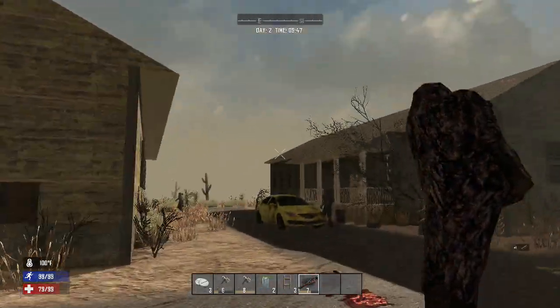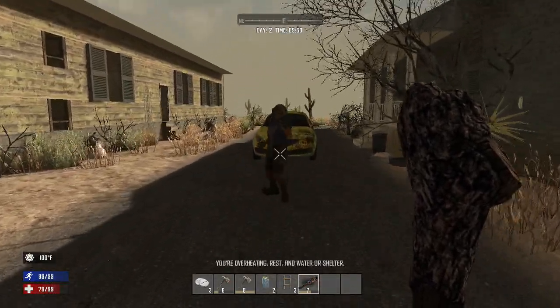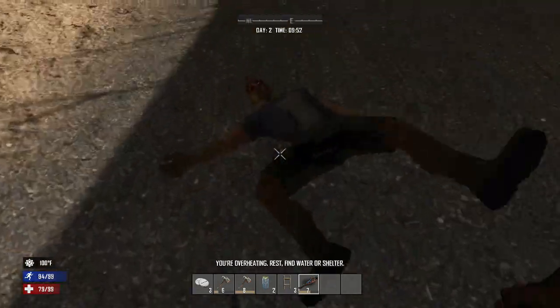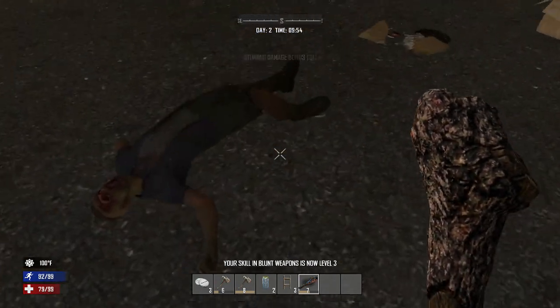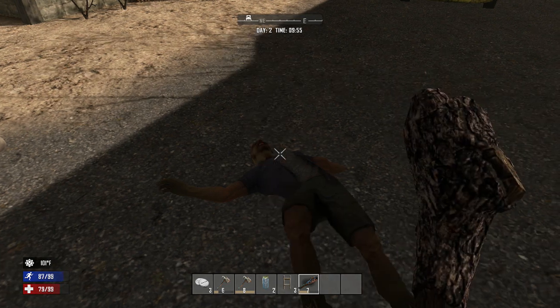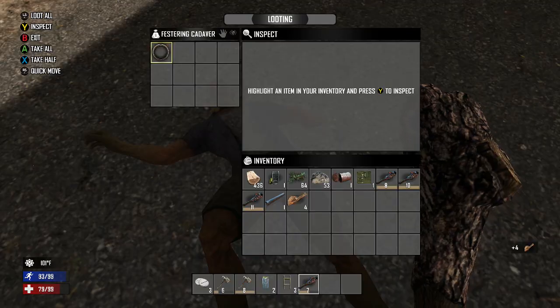There's the answer — that zombie just snuck into that house right there. We need to deal with these. I'm overheating as well — that's going to make me dehydrated very quickly so I need to find a water source. There's a cloth fragment there, and I know we've got another zombie in that building.